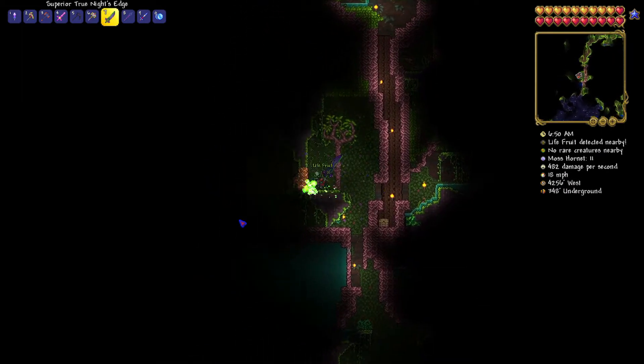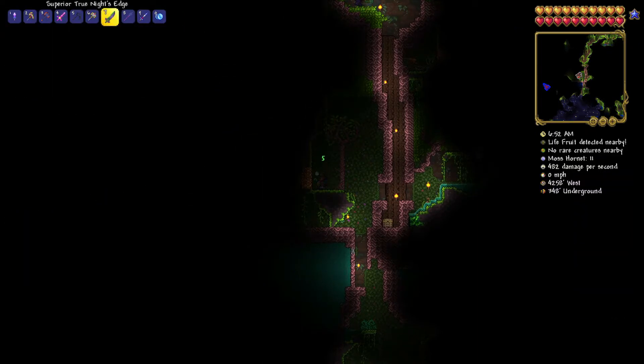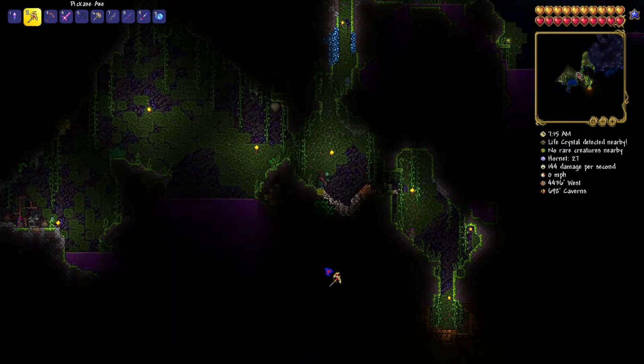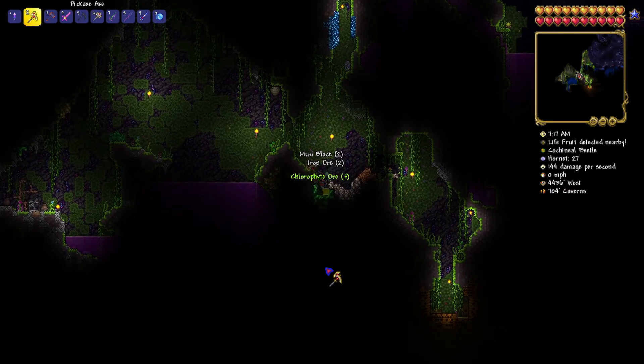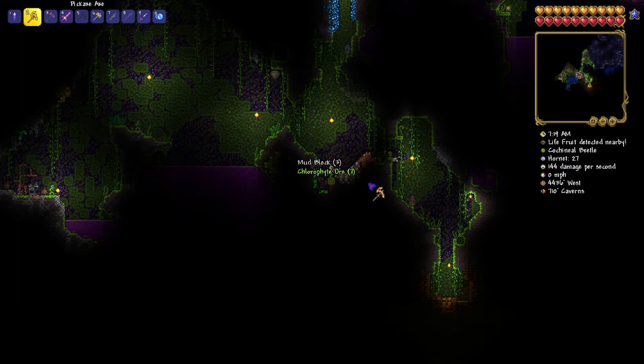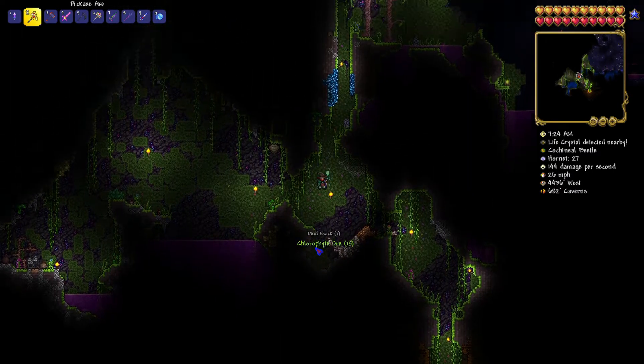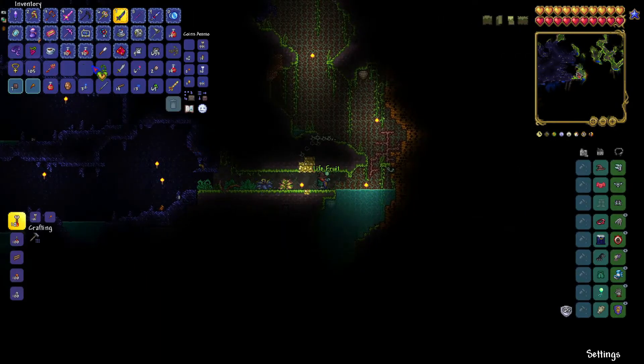Here's another life crystal. Let's go — now we have half a bar of life fruit stuff, so we're up to 450. The Turtle Armor and the Terra Blade are going to require some Chlorophyte ore, so we're going to mine for that along the way while looking for other stuff. And another life fruit — boom.